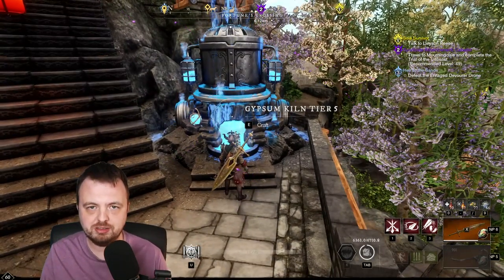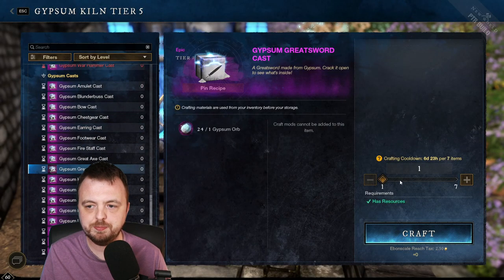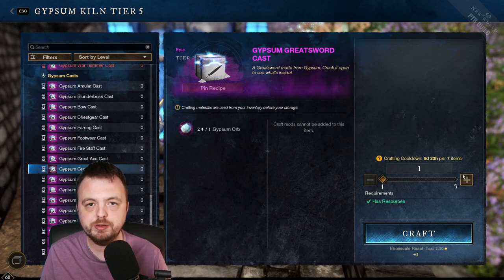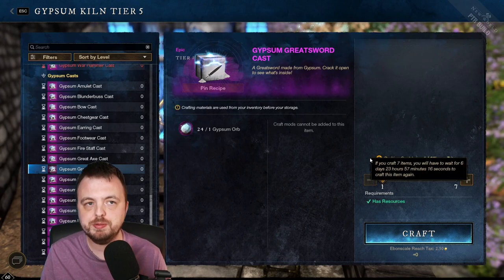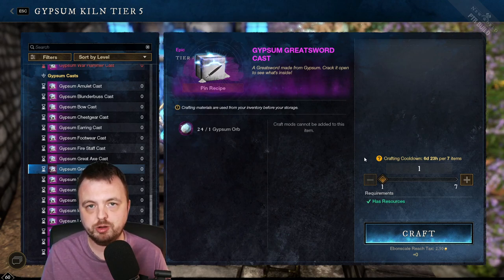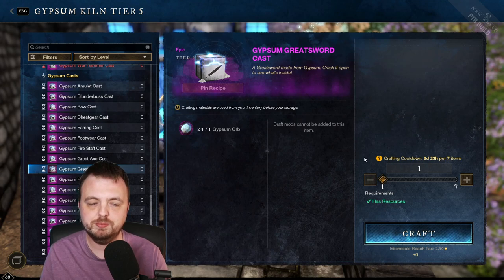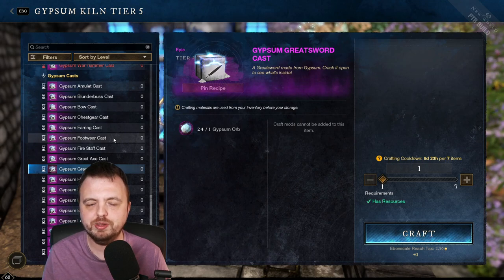There are some extra changes at the gypsum kiln you might not have known about. The first one is the cooldown. Now you can craft seven per week instead of one per day. So it might be worth holding on to the orbs and then pick and choose which one you want — do you want umbral shards, or do you want legendaries? You can craft the legendary version. Also, the amount of expertise you get is a little bit increased, though I wouldn't really recommend holding on to it just for that reason.